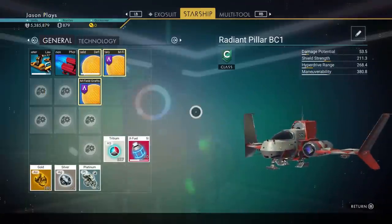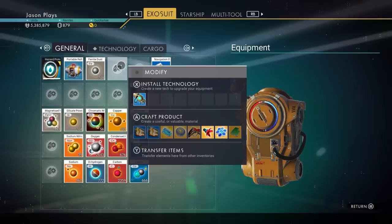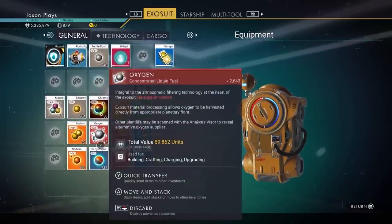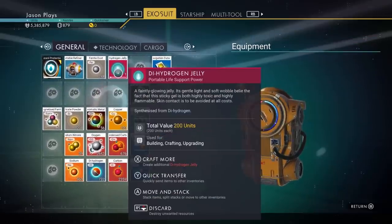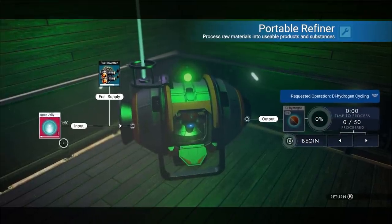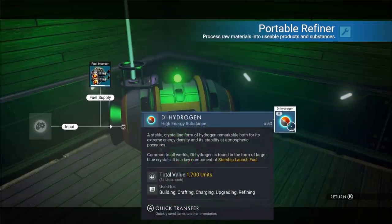Now we need dihydrogen jelly. Bring up the build menu with the A button, or X on PlayStation. Go down and you'll see the recipe for dihydrogen jelly — I need 40 dihydrogen crystals, those blue crystals on the ground. Luckily I have a whole bunch, but let me show you a trick if you don't have enough. If you only have enough to make one — it takes 40 crystals — go back to your portable refiner and put that dihydrogen jelly in. It took 40 to make it, but you get 50 dihydrogen crystals back — you actually created 10 extra crystals.